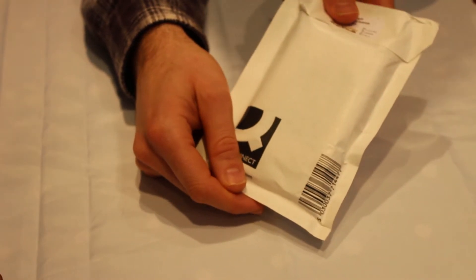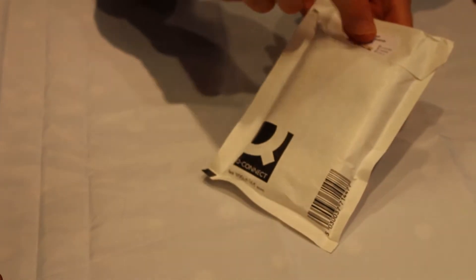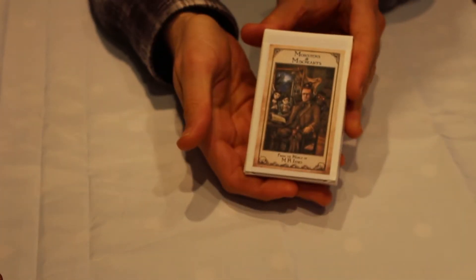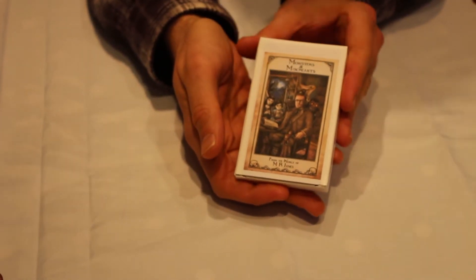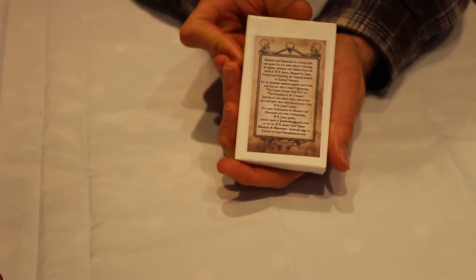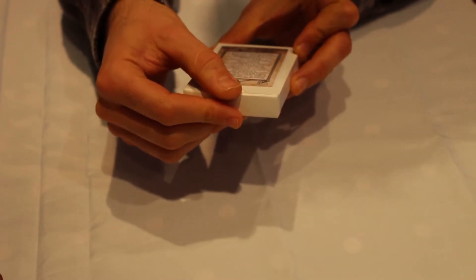So here is what arrived in the mail the other day. It is a small jiffy bag with a tiny logo for Pleasing Terror Games on the back. I'm just going to rip this open and we'll see what's inside. Here we have the box for Monsters and Miscreants, and it says at the bottom, 'From the world of MR James.' We have a nice illustration of MR James himself by Richard Svensson. On the back there is a little blurb saying this is a Trump-style game — that's James fully in compliance with the lawyers.